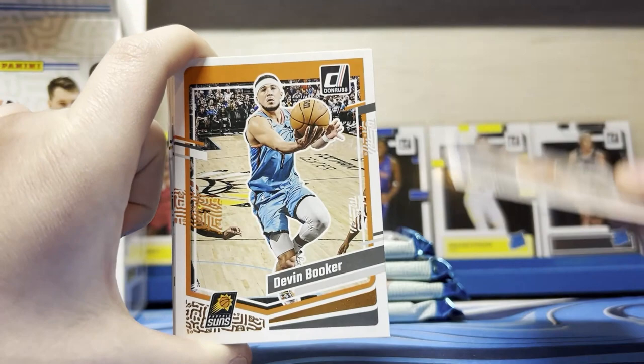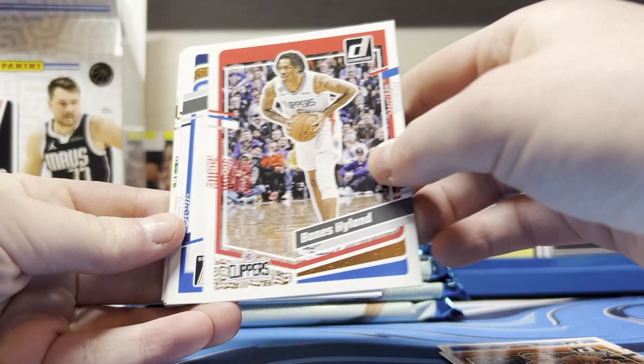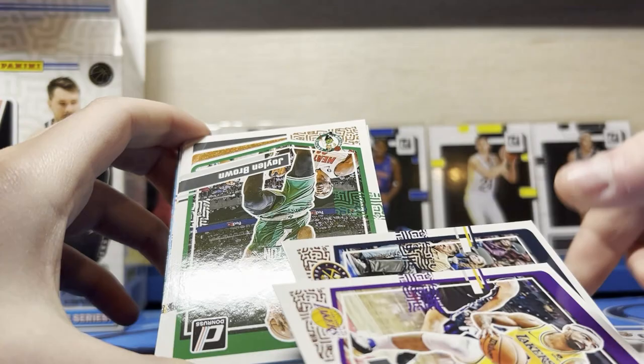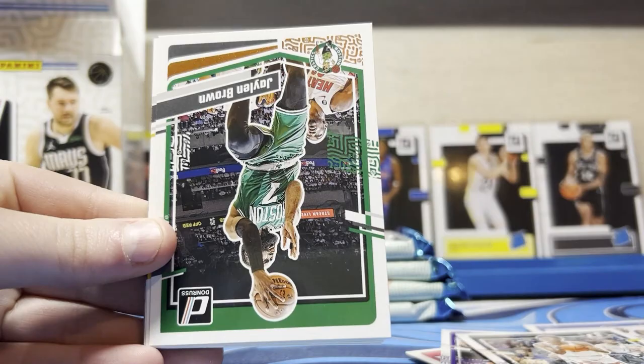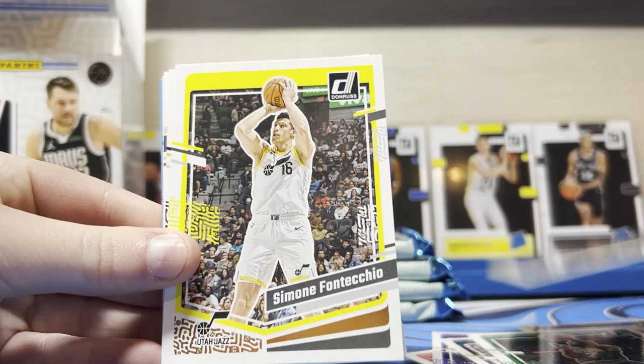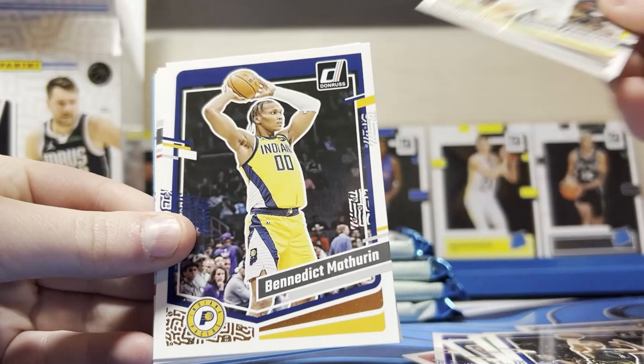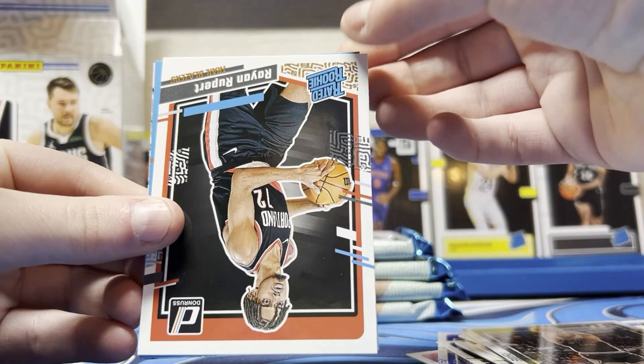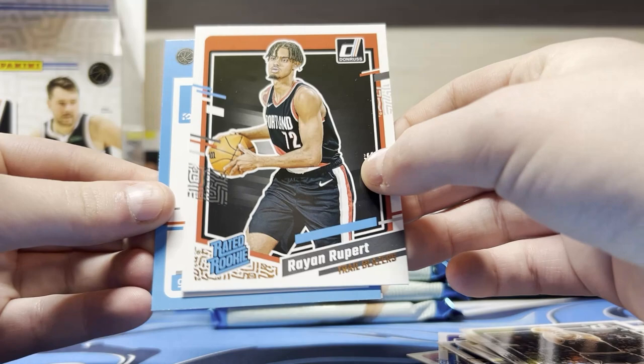Second pack: Devin Booker, Bones Hyland — Jaw's favorite player. Rashaun Holmes, Gabe Vincent, Peyton Watson — he was a rookie last year — Jaylen Brown, he's in the playoffs. Clay Thompson. Simon, he played for the Pistons now. Benedict — he was the MVP. Joel Embiid, Jeremy Sochan. Ryan Rupert is our rookie. So far we've gotten two of the same rookies. Balakola Bali — that's a good one. I wonder if one green in every box is a regular rookie, because we got two. But we've also repeated both of the normal rookies from my box to your box.